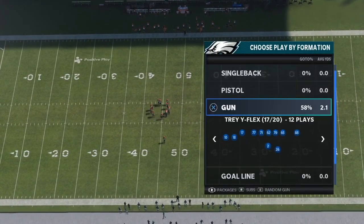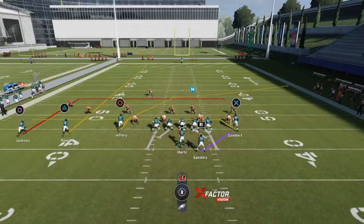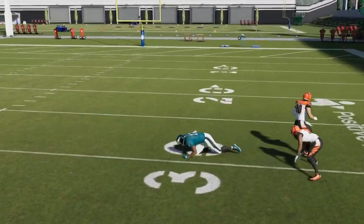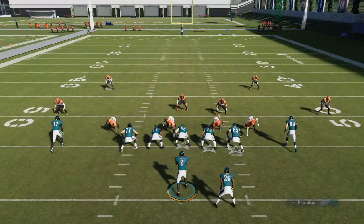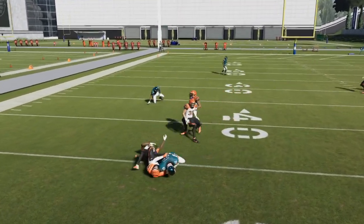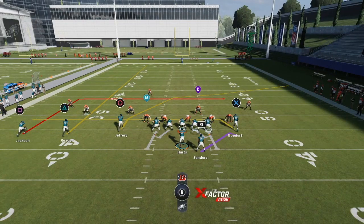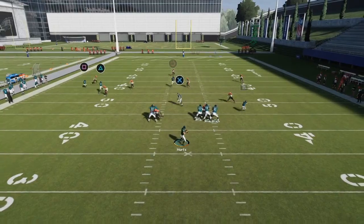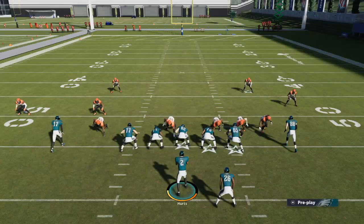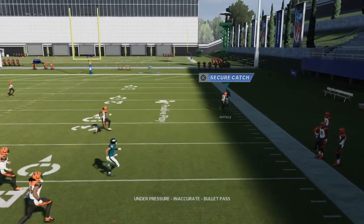The final money play from the Eagles playbook is out of Trey Y Flex — the Dagger play, probably one of the top five plays in all of Madden 21. You can run it stock: Jeffrey goes on the crosser, there's a high-low read with the crosser over the middle and the drag underneath with Goddard. Check down to the drag — first down right there. If both those routes are covered, the backside dig is your last resort route. Check it down to the drag wide open on the left side, or wait for the dig behind with square.